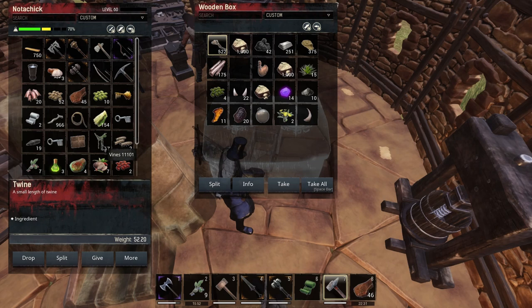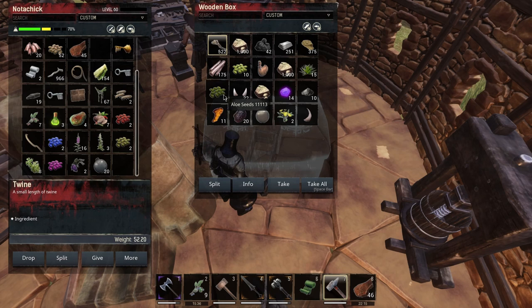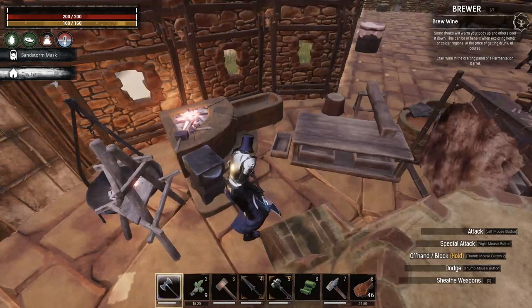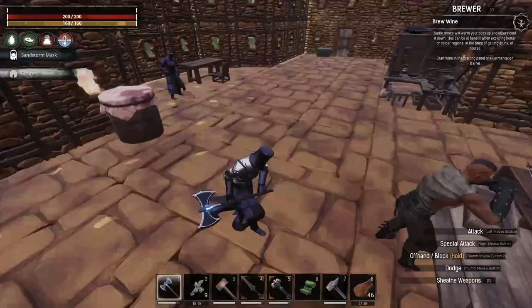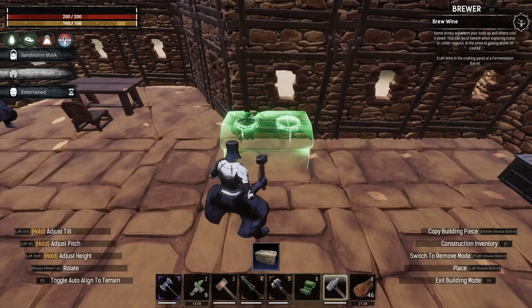I've got too much stuff in my inventory - I'm going to put some of that in the fermentation barrel in a minute. We need 150 stone - pop that over. Alright, we got enough. So we'll put our stove in the front window here. Let's go to the other side. Open our stove.